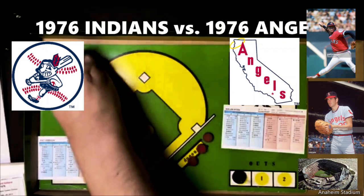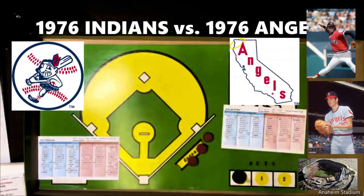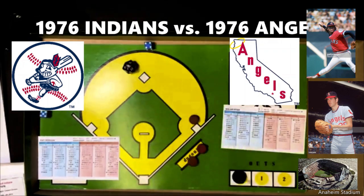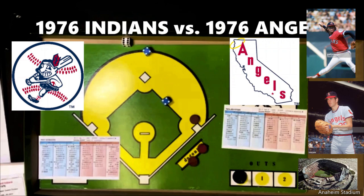Buddy Bell, a very good third baseman, gets a 1-7 against a righty — fly ball center field. Larvell Blanks gets a 1-5 — a single, the second hit allowed by Ryan. Charlie Spikes gets a 4-9 as a righty — strikeout, number six for Ryan. Dwayne Kuyper gets a 6-8 as a lefty — strikeout, number seven for Ryan. Cleveland is having a tough time getting anything going against Ryan, no runs through five innings.